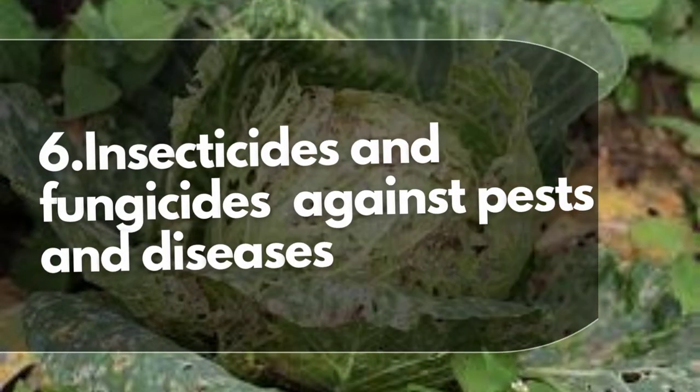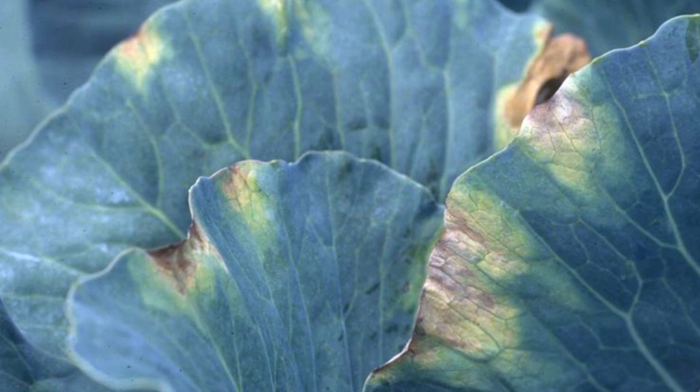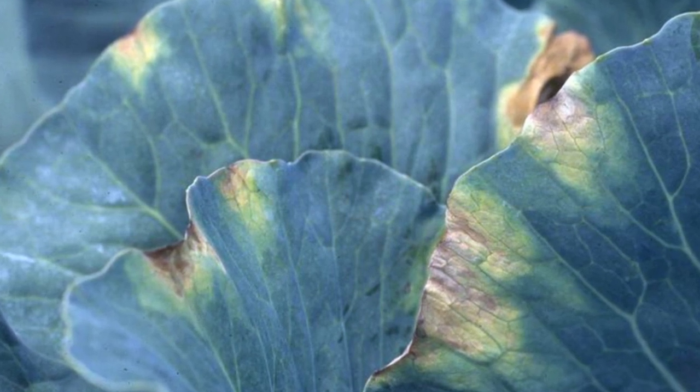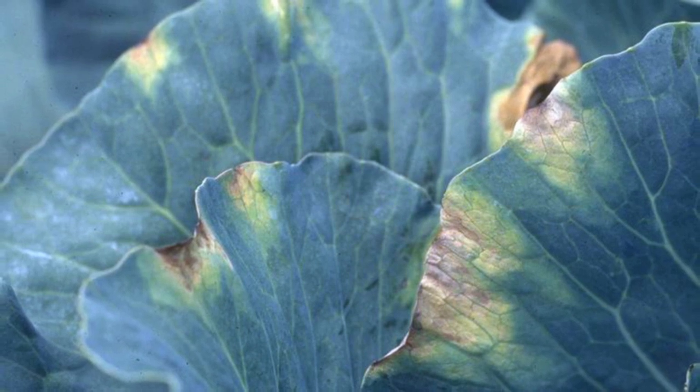Like any other crops, cabbages are also affected by insects, pests, and fungal diseases. So ensure that you have a good budget to control all these insects, pests, and diseases. The common one is black rot, which is controlled by spraying copper-based fungicide. The other one is DBM, the diamond back moth, which is controlled by spraying insecticide such as March insecticide.